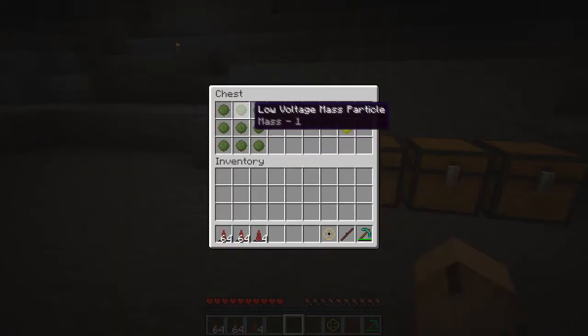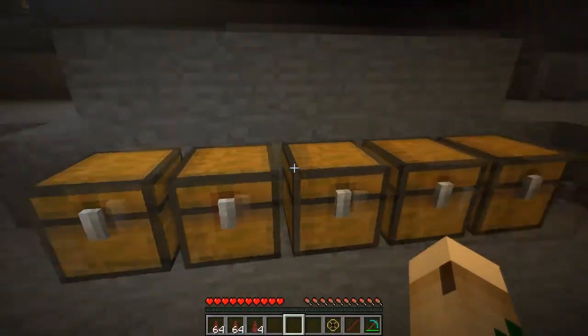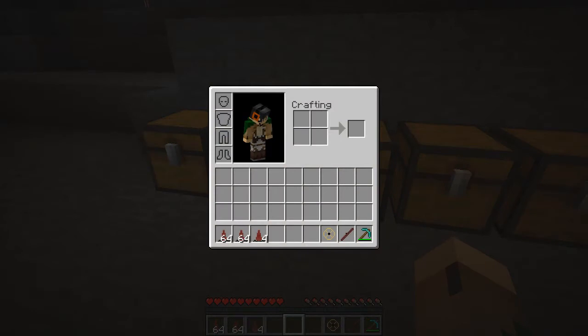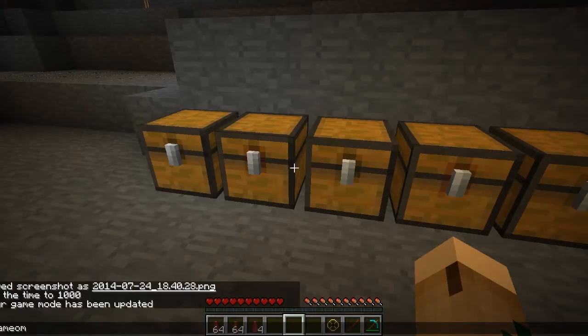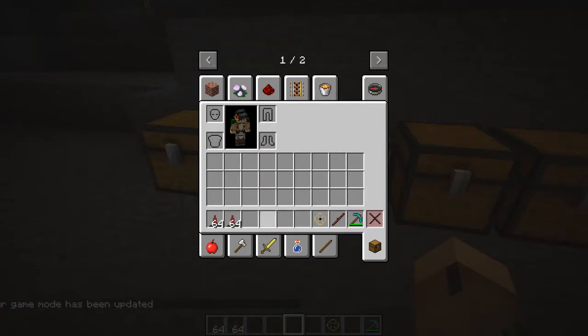Nine of those low-voltage mass particles will make a medium-voltage mass particle. Nine of those will make a high-voltage mass particle. And you can convert those mass particles into other things.